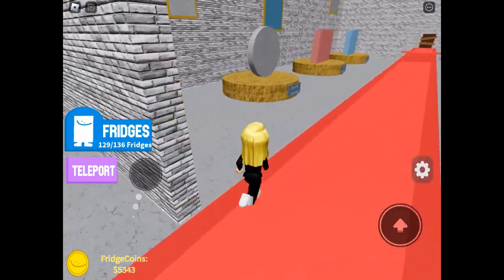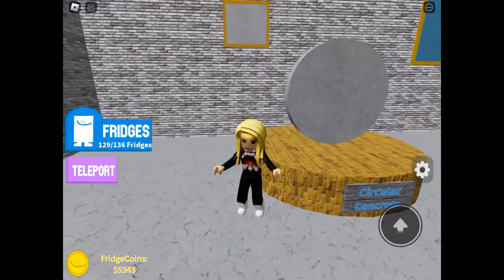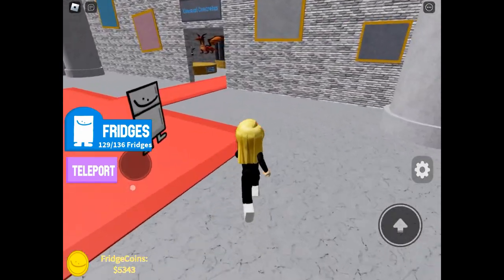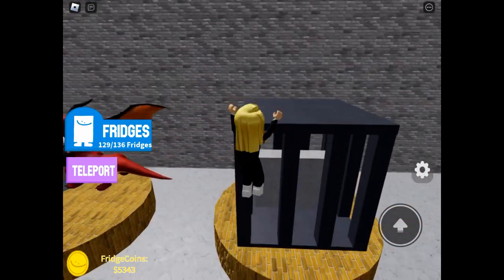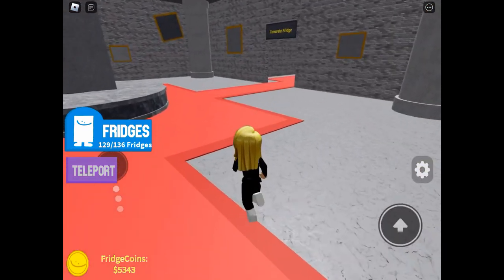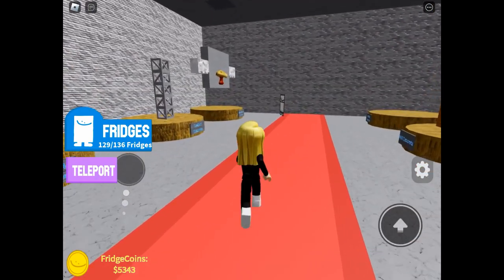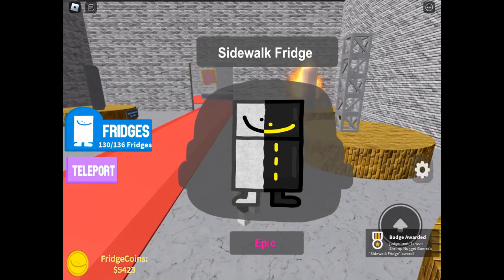Making our way back towards the entrance, you need to visit the circle concrete, then find the jailed concrete, and last but not least the mushroom one. And there we are — sidewalk fridge will appear.